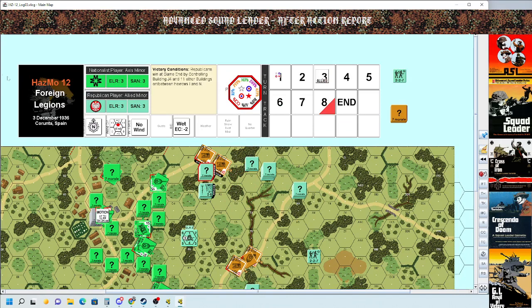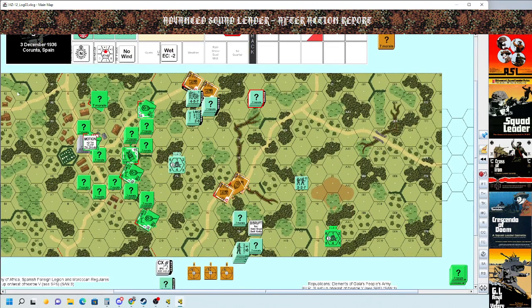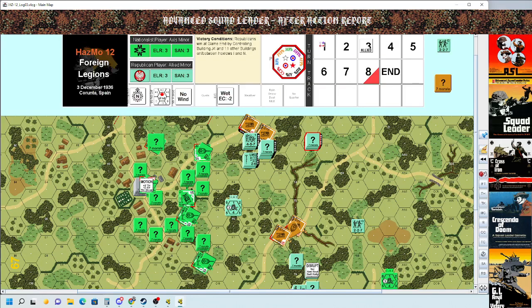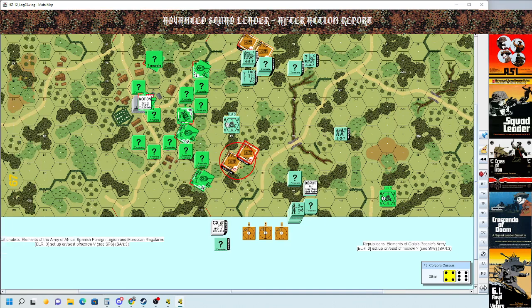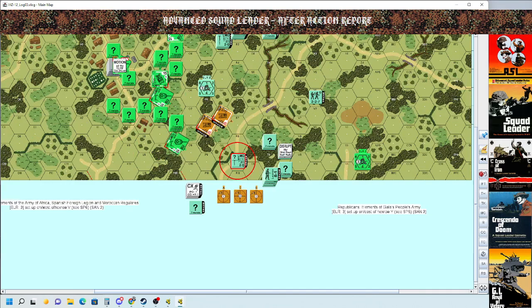Going into log 3 — here we are, Ally turn 3, the socialist/communist player. We're rolling for weather, the half-squad self-rallies, rolling for mechanical reliability, and moving along. The tanks are achieving their objective going up on this flank. Assault moving forward — or actually that was a dash. So ultimately what I wanted to achieve was a two-pronged pincer attack.